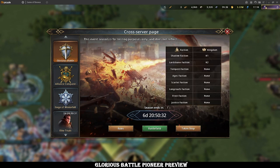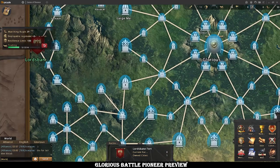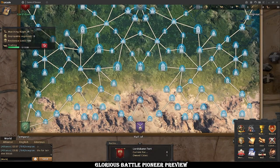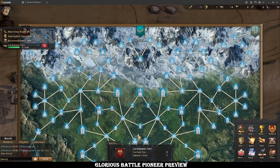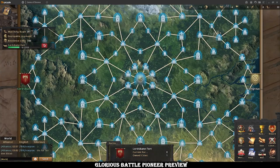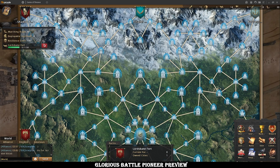If you click the exclamation mark, this is the matchmaking system. There will be eight kingdoms matched together, and they're all given a different spawn position on the map. I'm on K2, which means I'm at Lord's Bane Fort. The map is absolutely huge — there are well over a hundred locations you can fight for. Each kingdom is given a different spawn point: three at the bottom, two at either side, and three at the top. It is a very symmetrical map — they all have the same buildings from equal distances.